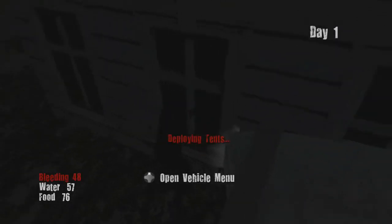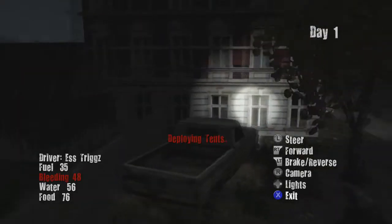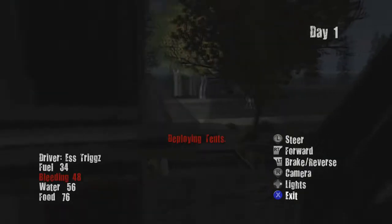YouTube, how's it going? My name is Triggs and welcome back to another epoxy video. Today I'm going to be showing you guys how to glitch into a big house in the main city. A lot of the older glitches and house glitches have been taken out of the game after the 1.2 update. So what you want to do is park your vehicle right next to this building.